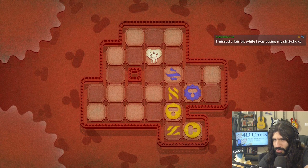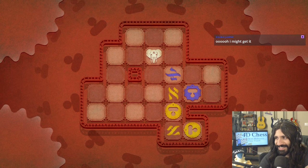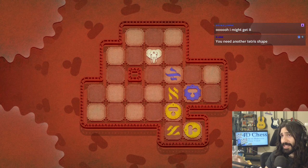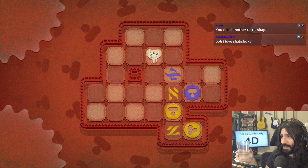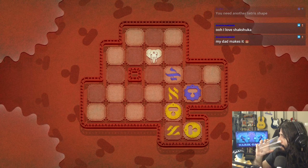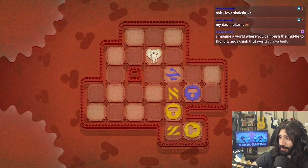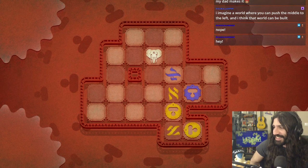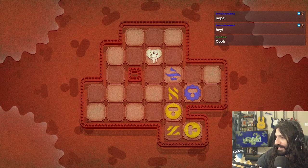I missed a fair bit while I was eating my shakshuka — I gotta love shakshuka. Shakshuka — technically Turkish. Actually it's more of a Maghrebi dish, so it's like northwestern Muslim Africa, but it came about during Ottoman rule. My dad makes it — is your dad Turkish? If not, that is appropriative and problematic. You've got my seal of approval. I don't really think it's fair to say it's Turkish anyway.